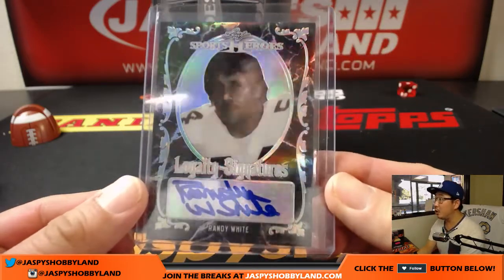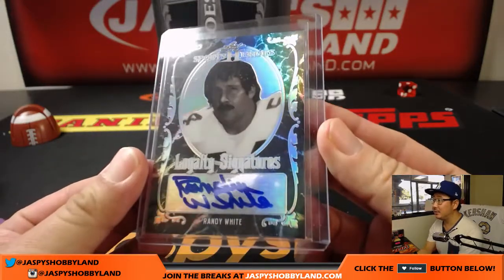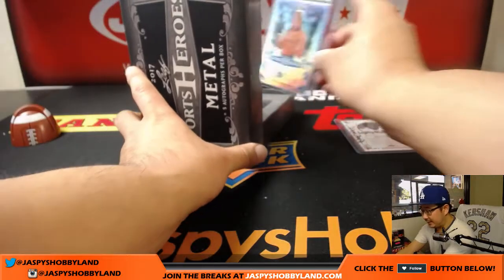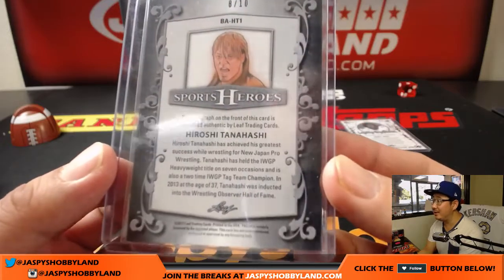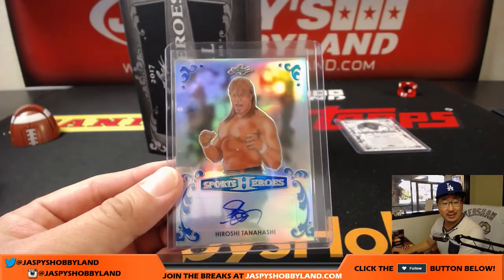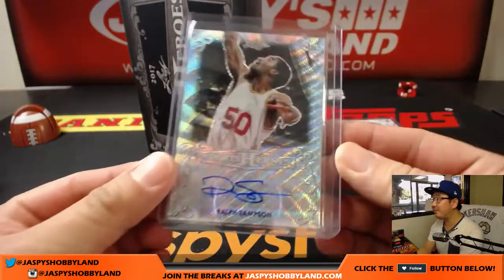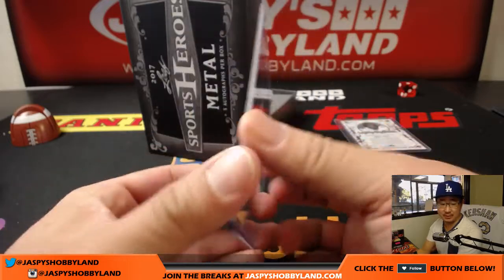Any card numbered over 25 will be in the randomizer as well. First one is loyalty signatures — Randy White. Nice. So that is not numbered, so this will be for the first randomizer on top. Next up is Tanahashi — that is eight out of 10, so number eight with that one. Next up is Ralph Sampson, nice — that's 21 out of 25. So that goes to Don.